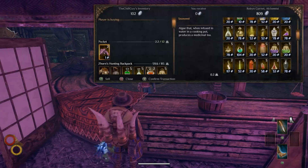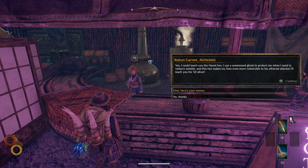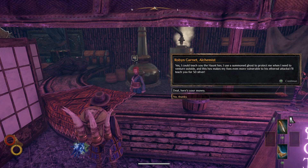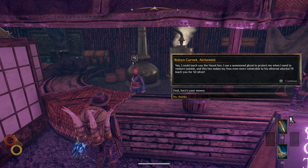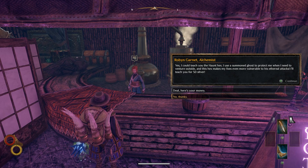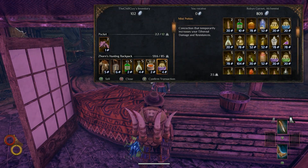This is the alchemist. I want to train with you. She says: 'I can teach you a thing or two.' That's the Haunt Hex. She can teach the Haunt Hex — she uses a summon ghost to protect herself when venturing outside. The hex makes foes more vulnerable to ethereal attacks. We can come back and learn that skill.